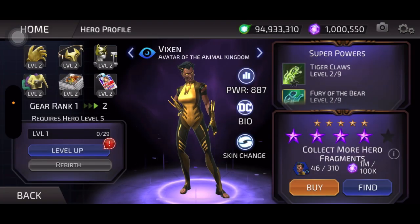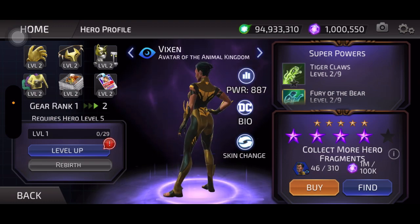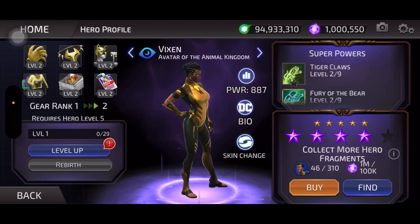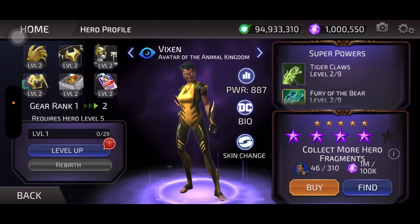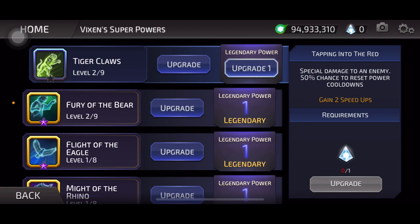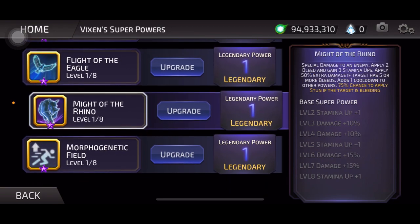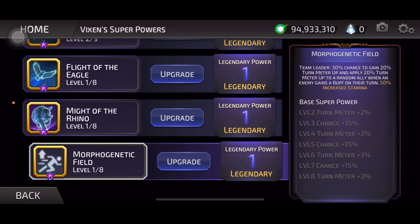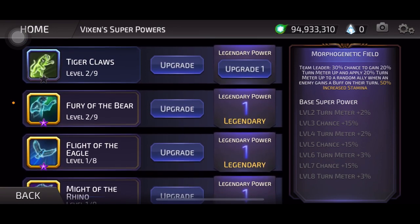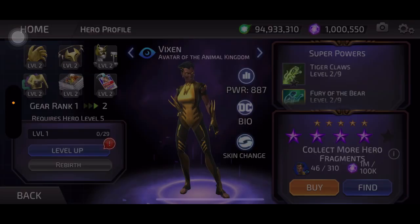And after she looks quite different. Anyway, her moves are: Tiger Claws, gain two speed up, Fury of the Bear, Flight of the Eagle, Might of the Rhino, and Morphogenic Field. If she has all these animal powers, does that mean she's kind of like Beast Boy? Well, he transforms — I don't think she does, she just has those powers.